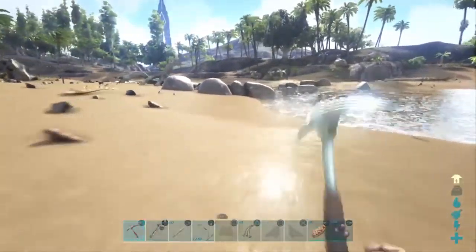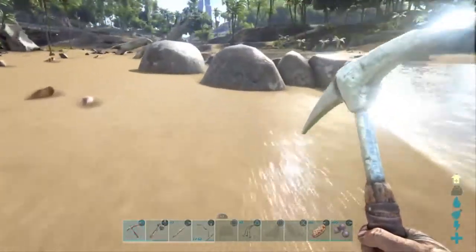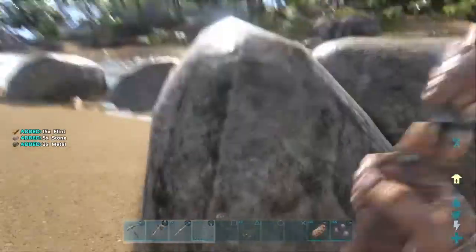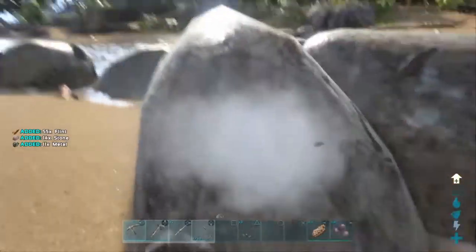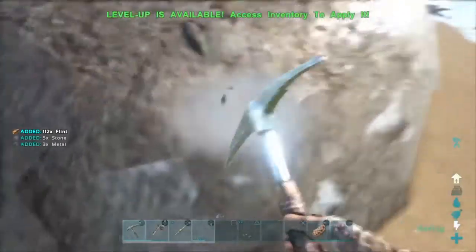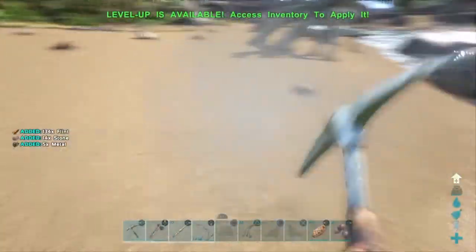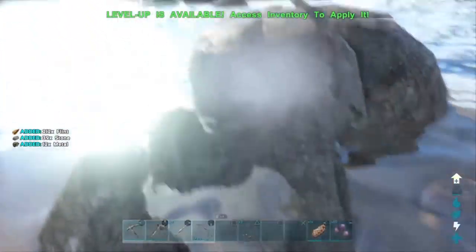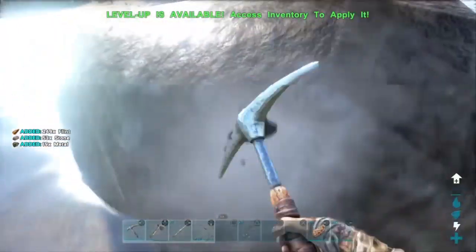Now that we have a metal pickaxe, you get better metal spawn rates whenever you swing at these river rocks. Yeah - three metal from one hit! Now we've got some good income going. We'll go ahead and grab a little bit more metal and start getting geared up, because who doesn't like metal things?